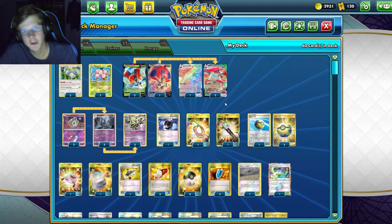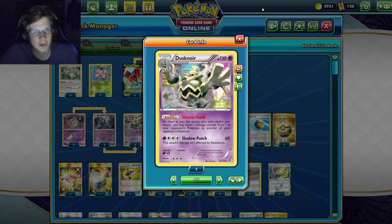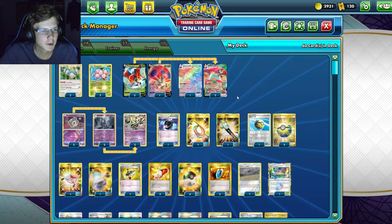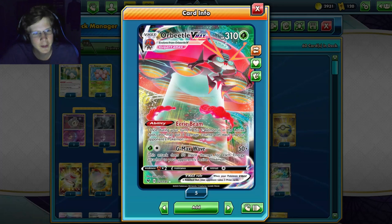What's up guys, back with another Pokemon Expanded deck video. Today we'll take a look at Orbeetle V-MAX paired with Dustnoir's Sinister Hand ability, which lets you choose where damage counters go on your opponent's Pokemon. Before we get into the video, if you're looking to buy Pokemon codes, head to buyptcgocodes.com and use my code Keldeo for five percent off.